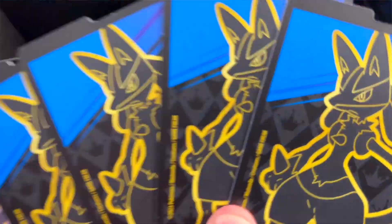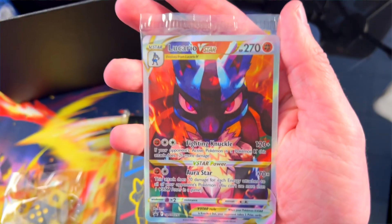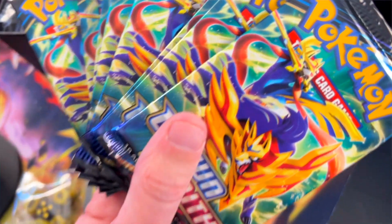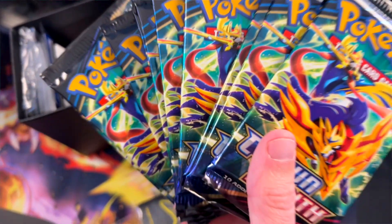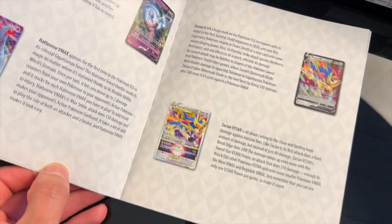Damage counters, our dice, dividers look awesome. Oh look at that promo Lucario card — that is awesome. That is actually going to be our giveaway to you guys at home. We're going to give that away. Let's look at these packs — all the same artwork, which is kind of cool. I like it, it's different but I like it. Look at the sleeves. Look at the player guide first.